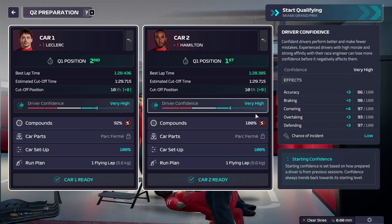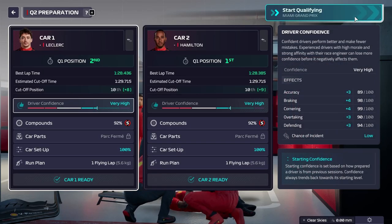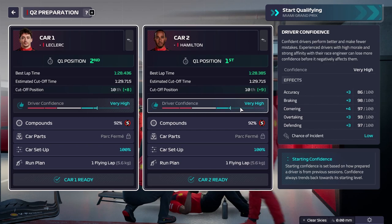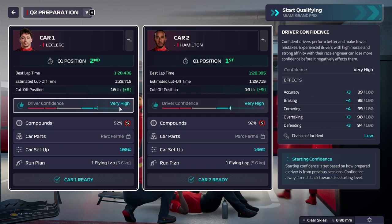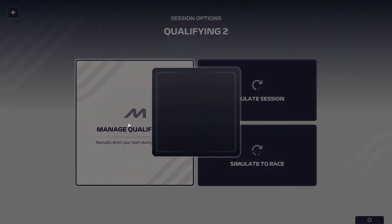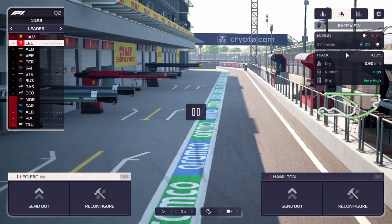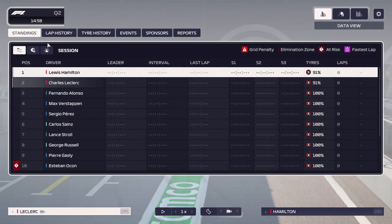We put the scrubbed sets back on — one run on these softs should still get us through Q2. Hamilton has plus-threes and plus-fours, Leclerc with one extra plus-four. Stats are looking very good, confidence is looking very good going into this race. Let's manage Q2.